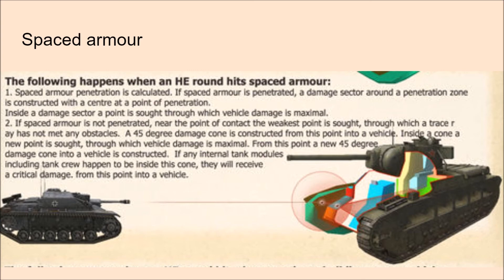The key point with spaced armour is that the shell explodes away from the hull of the tank. Even if the shell penetrates the spaced armour itself, there's a gap between that sheet of armour and the hull — the shell detonates away from the hull's surface, which significantly reduces damage received. This is also why firing HE into vehicle tracks tends not to do much raw damage: the explosion is away from the physical hull, though it may well track them.